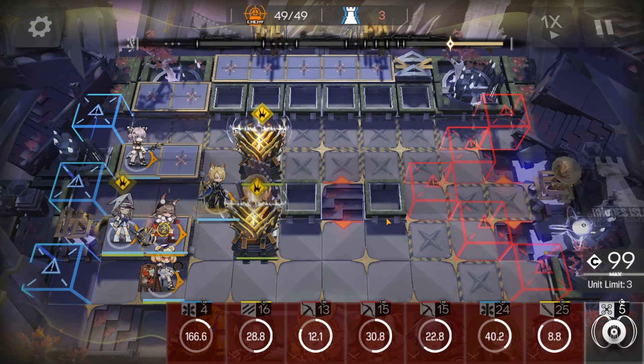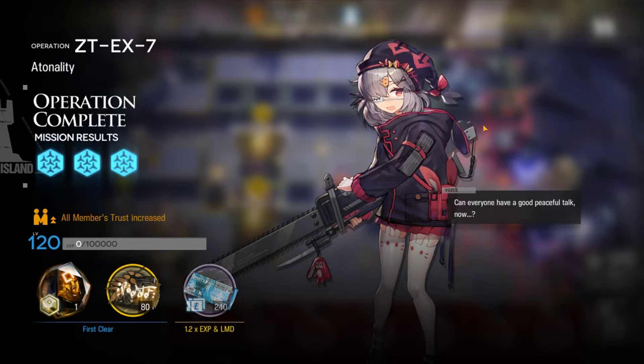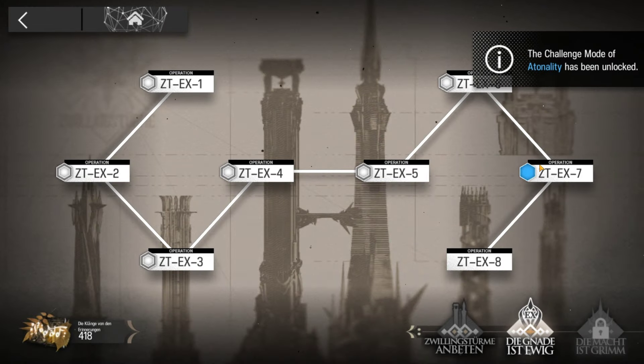And there we go. That's how I cleared ZTEX-7. Check out the links below for more Zwillingsturm content. Check out my socials. Like and subscribe. Thanks for watching. Peace out.